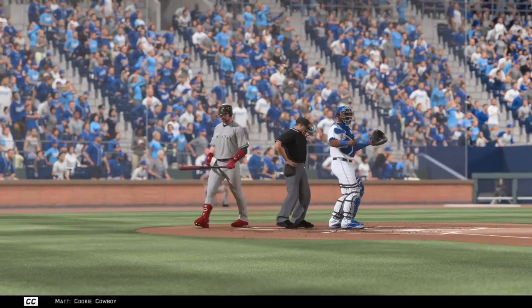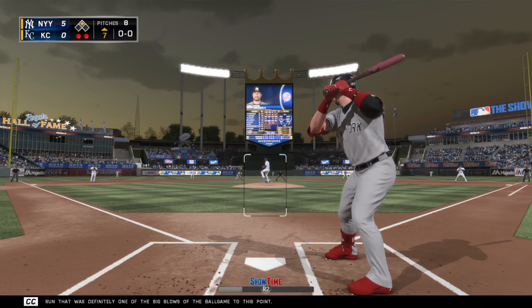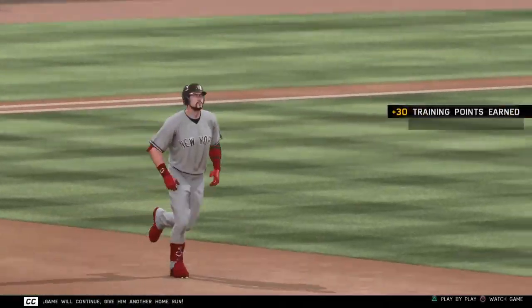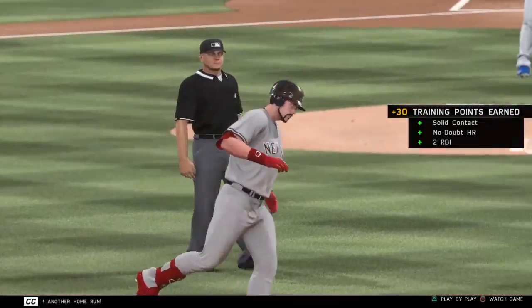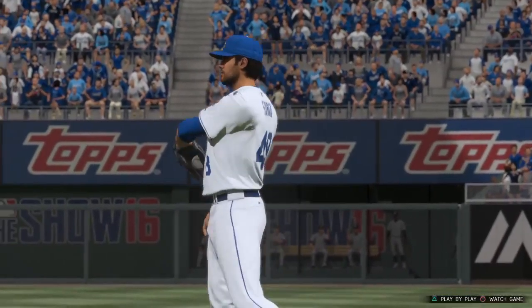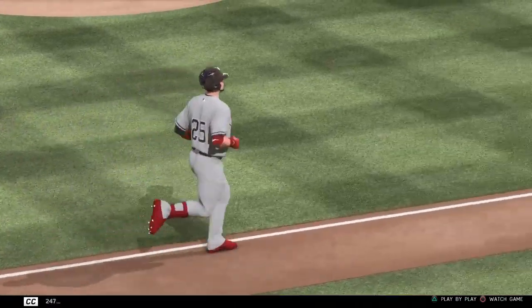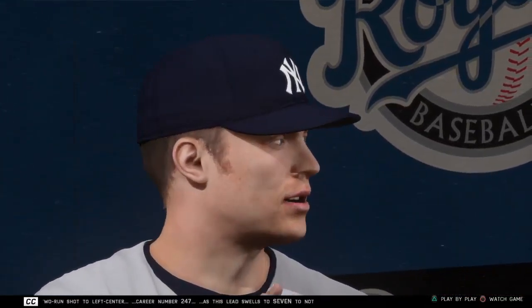Cookie Cowboy will stand in again as we flash you back here to the fourth inning. This was a two-run home run that was definitely one of the big blows of the ballgame to this point. And he turns another one around here, and his fine ballgame will continue — give him another home run! A two-run shot to left center, career number 247, as this lead swells to seven to nothing.